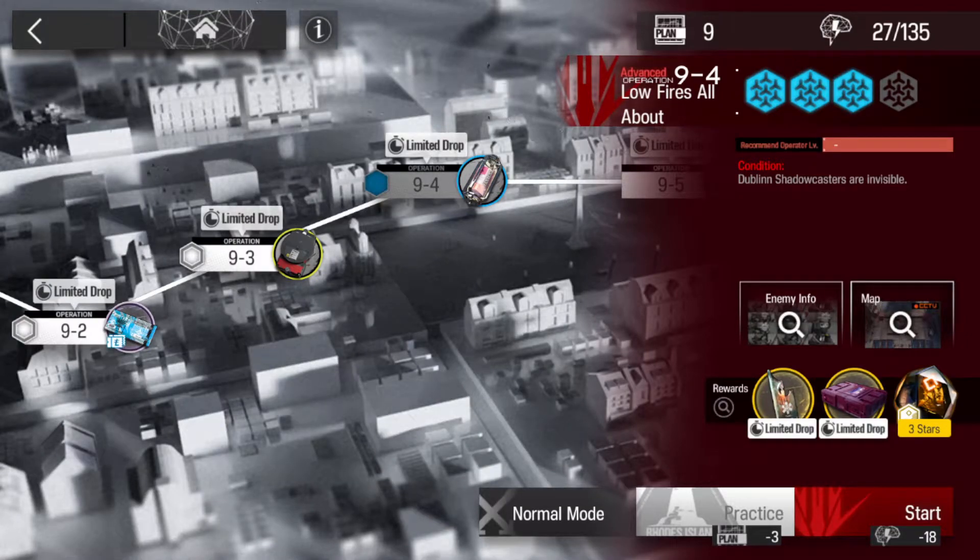Hey guys and gals. 9-4 challenge mode is quite difficult. Dublin shadow class shadow casters are invisible, which makes life a little bit hard if you don't have the right operator set, just because of how many there are.